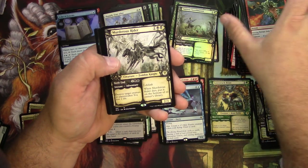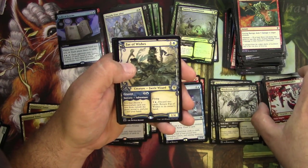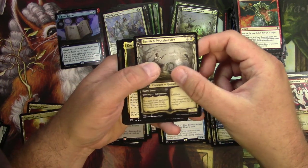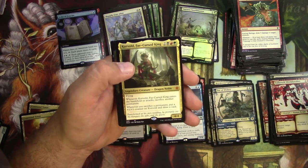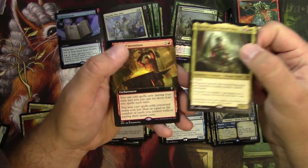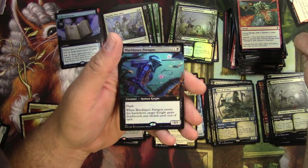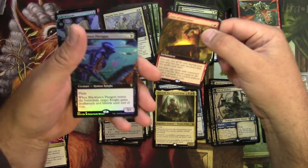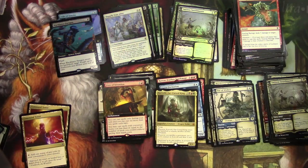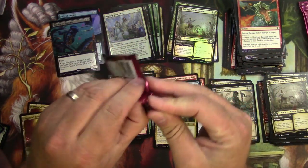Another Murderous Rider — wow, that goes here — and a Fae of Wishes, so two rares in that slot, pretty decent. Korvold from the brawl deck, and that is an alternate. I haven't pulled one of these yet. Got an extended Fires of Invention and an extended Black Lance Paragon — so that's my third one. This one is a foil. Three packs left, hoping to get at least one more of those.